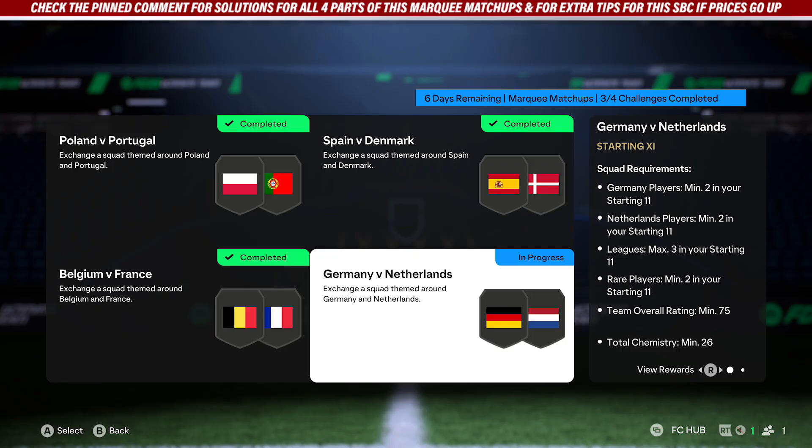Jumping into this part of our key matchups just here. For this part, it requires two players from Germany, at least two players from the Netherlands, three leagues max in the team, at least two rare cards, 75 for the rating, and 26 chemistry.